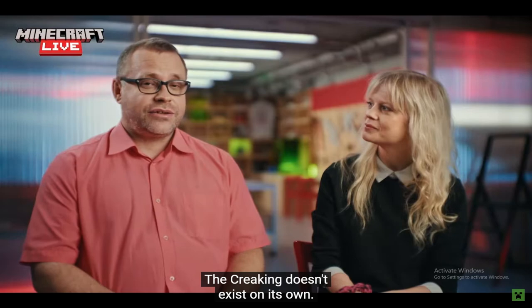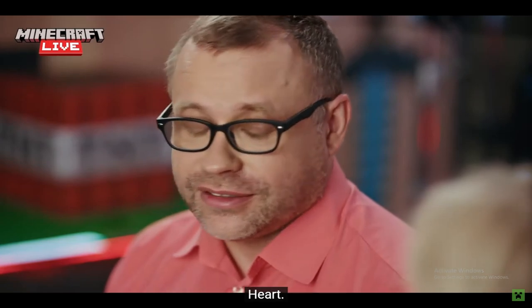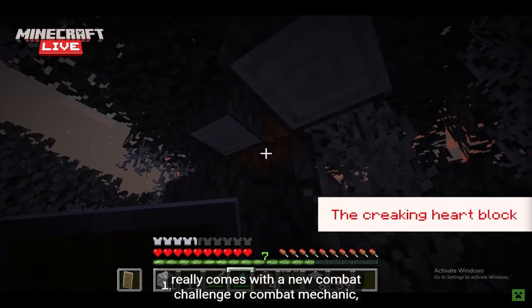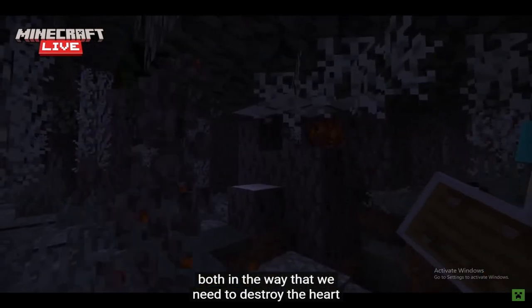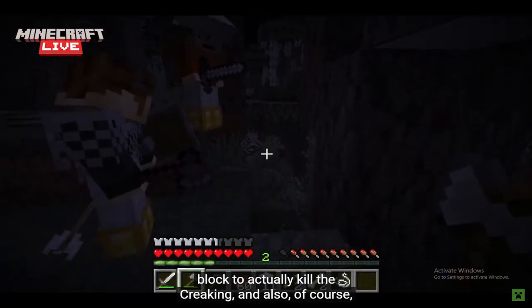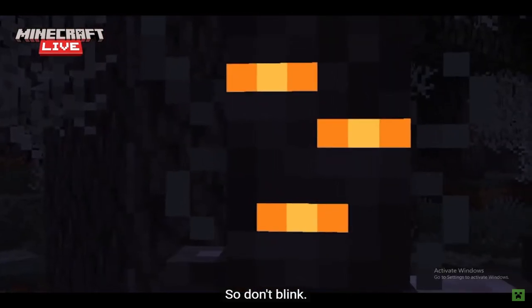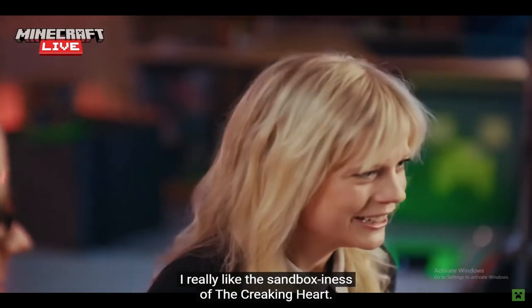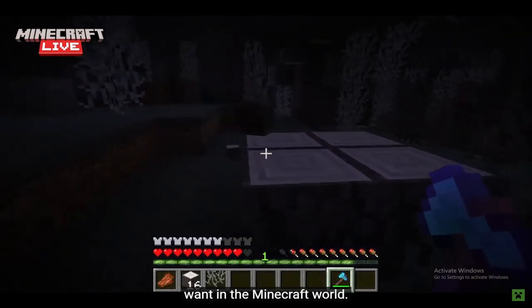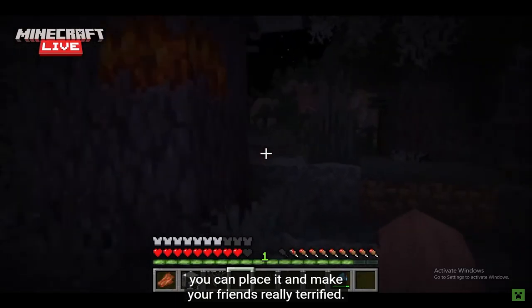The Creaking doesn't exist on its own — it's more like a puppet of the new block, the Creaking Heart. The Creaking Heart and its Creaking puppet really come with a new combat challenge. You need to destroy the heart block to actually kill the Creaking. And also, the Creaking only moves when you look away — so don't blink. I really like the sandboxiness of the Creaking Heart: if you use Silk Touch, you obtain it and can place it anywhere in the Minecraft world. If you want to be as evil as the Creaking Heart itself, you can place it and make your friends really terrified.